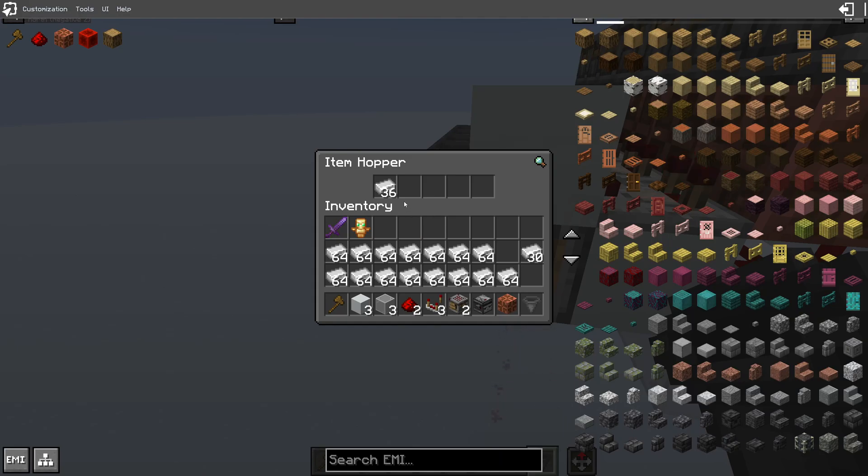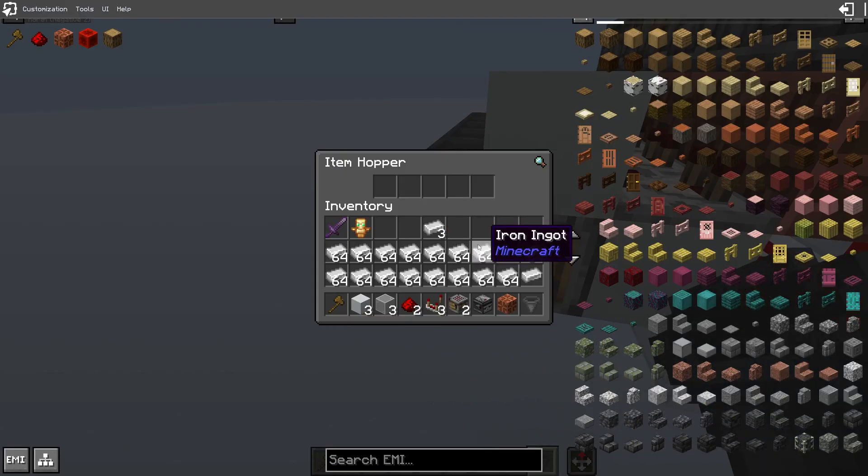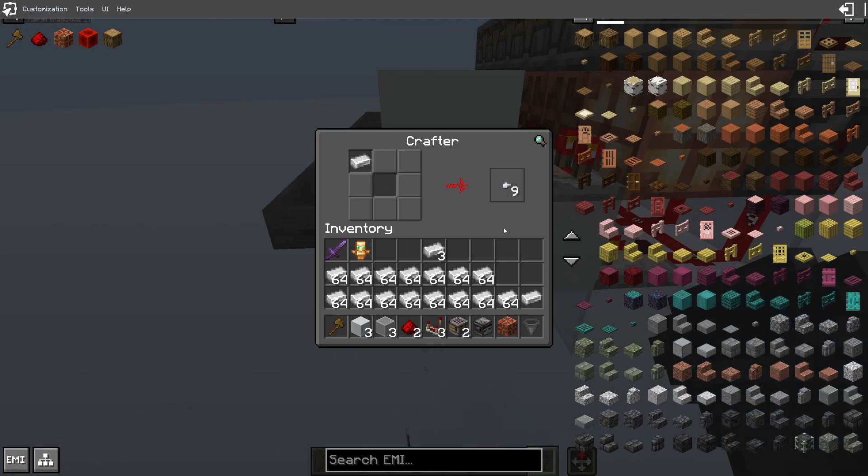This works for any crafting recipe that's at least two slots or more. You cannot craft nuggets — nuggets do not work because it's a one-slot crafting recipe. But you can do any crafting recipe that's two or more. So we put that in there, and now it's going to make shears.